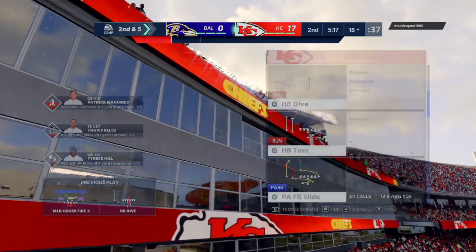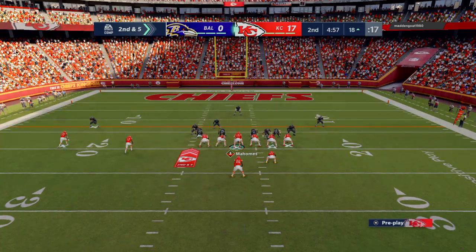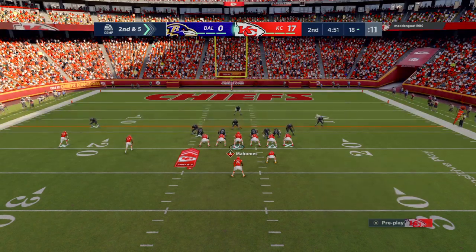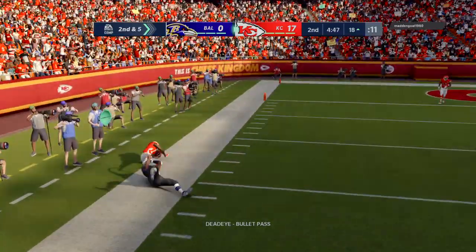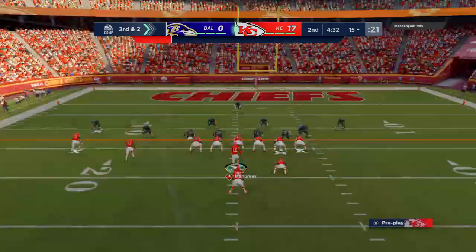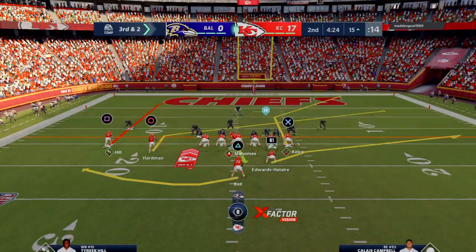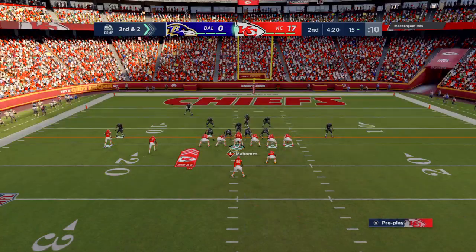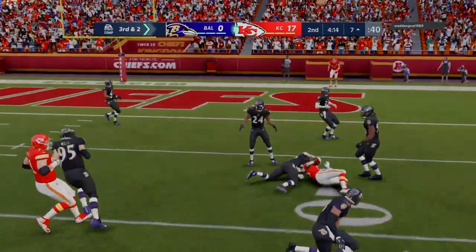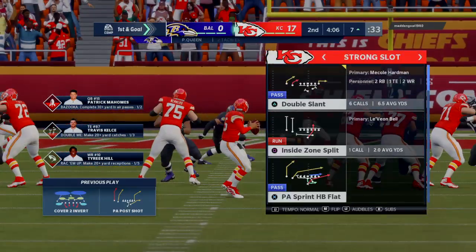Five yards is the tally on first down, bringing up second and five. They picked up the run blitz, detected it, blocked it and turned it into a nice run. Out of bounds right at the 15 — four yards on the completion, sets up third down. The Chiefs on third and two; Mahomes finds Hill, who picks up the first down and takes it to the seven-yard line. Third down converted — first and goal.